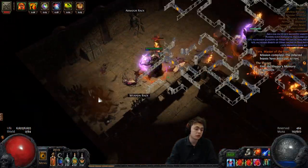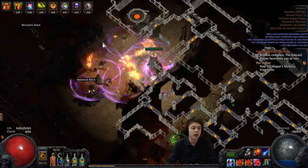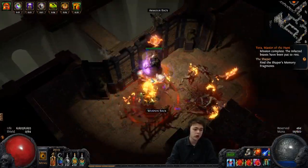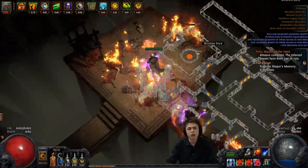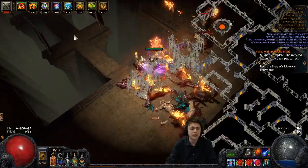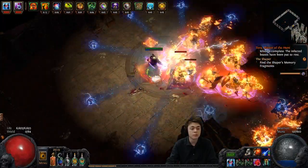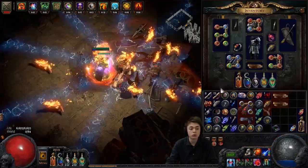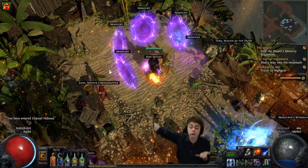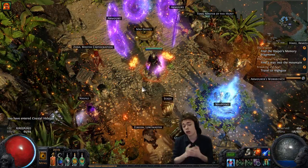This might potentially be a very good league starter because the damage on it is pretty good. Herald of Ash prolif - you can do this as CI, you can do this as Elementalist if you want to get prolif that way without needing to use the bow. I think Elementalist giving prolif for free would be the best way of doing it for a completely league start approach. But with the changes to ignite, we might see old school prolif come back. This is going to be a build to definitely look forward to in the future.